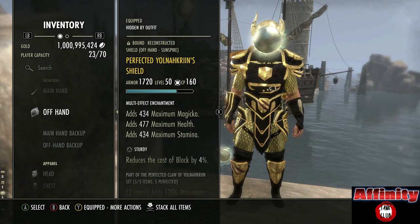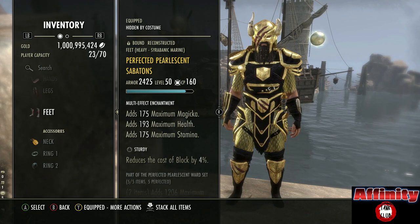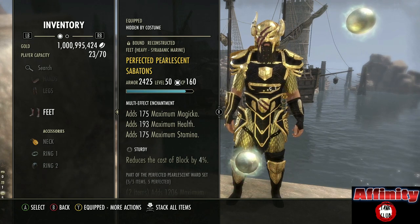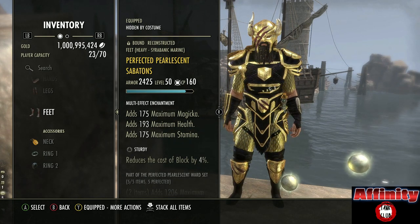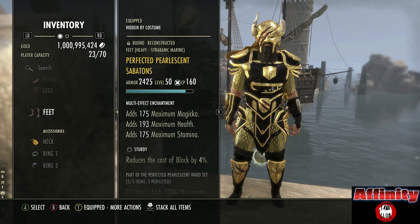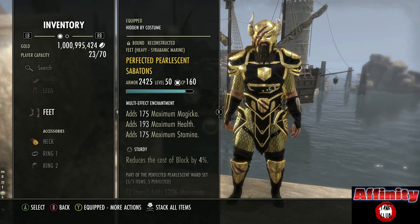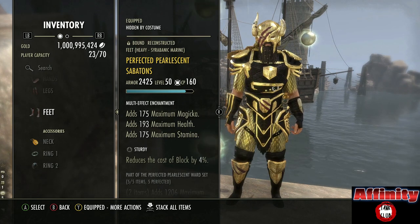We've got Sturdy on the shield and all body pieces with tri-stat glyphs. Sturdy is the most valuable trait, especially if you are new to tanking or inexperienced - if you are blocking more than about 30-40% of a fight, Sturdy outperforms every other trait. Reducing your block cost has the most value out of all different traits, so all Sturdy is the most beneficial. On the jewelry I'm using three Triune with Magicka recovery glyphs - this is to take my stats higher and the Magicka recovery gives more resources. On a Dragon Knight we're able to convert Magicka into Stamina, which is why we've gone with Magicka recovery.